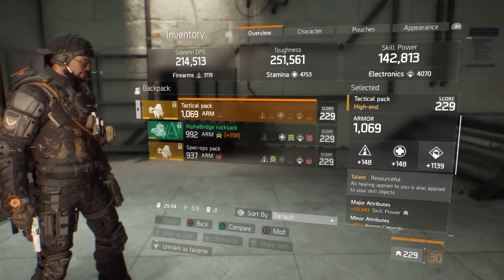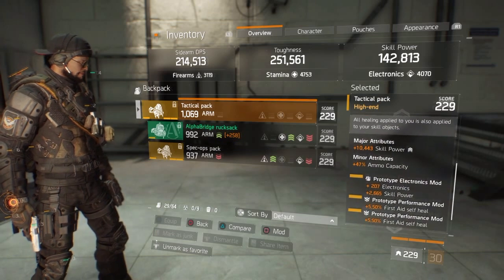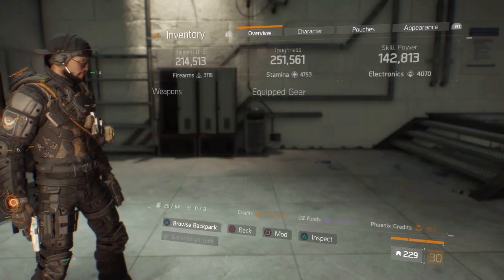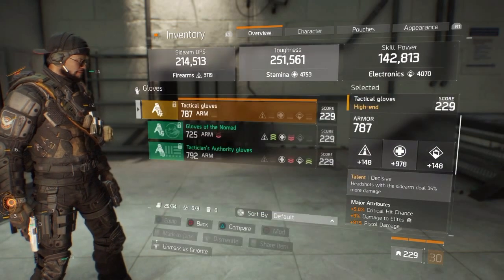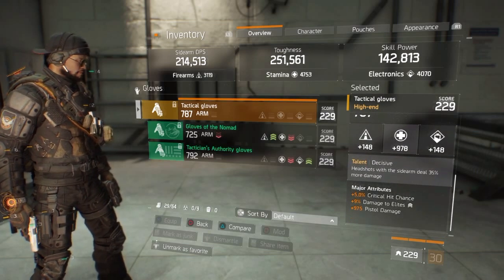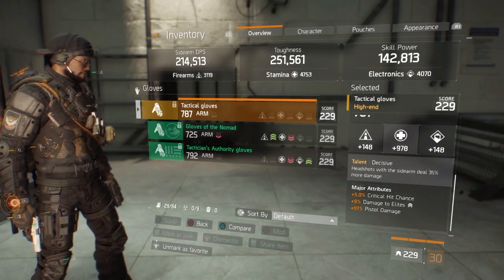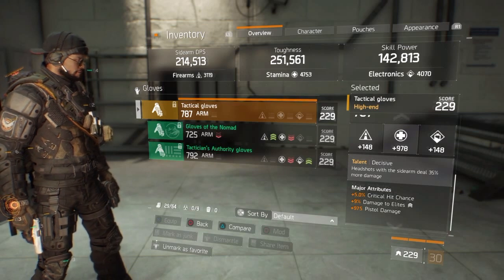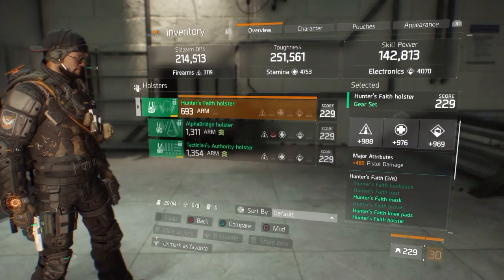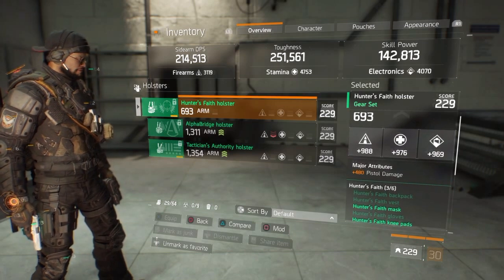For my backpack, here's the Resourceful — I have skill power on it along with those mods. Here are my Decisive gloves, which give you 35% headshot damage on your pistol, along with damage to elites, pistol damage, and critical hit chance. For my holster, I didn't put armor since I'm already using a shield, so I'm using pistol damage instead.